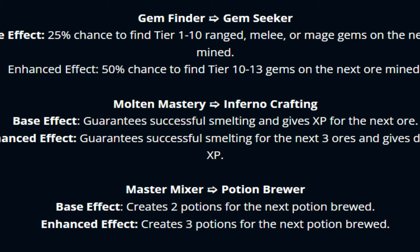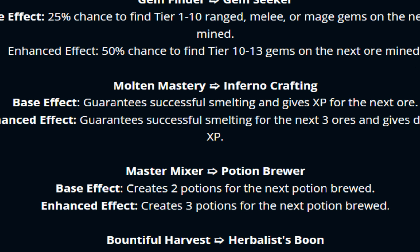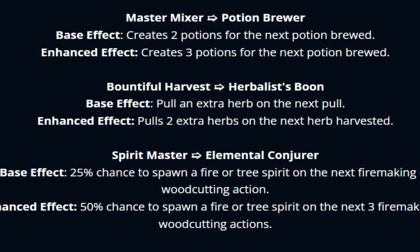On the update thread or in-game, you guys can see what all of these different effects are doing. There is the normal version as well as the enhanced version, so we always have the base effect and the enhanced effect. For example, 25% chance to find tier 1 to tier 10 range, melee, or mage gems on the next mine, and the enhanced version gives 50% chance to find tier 10 to 13 gems on the next mine.